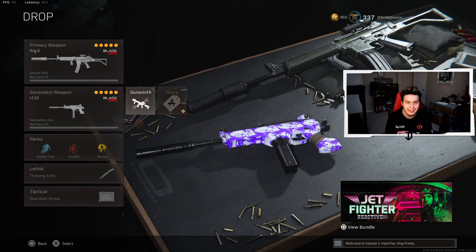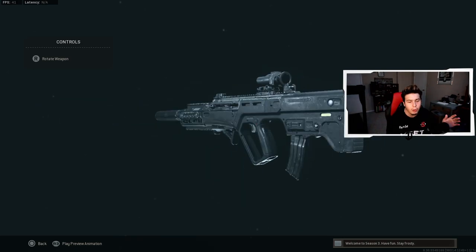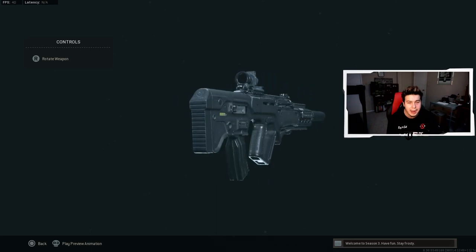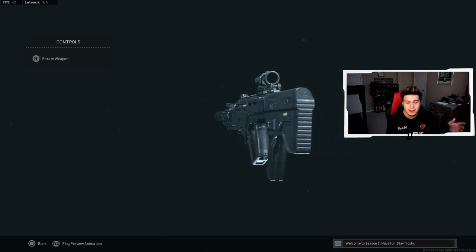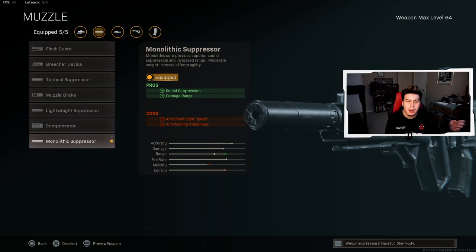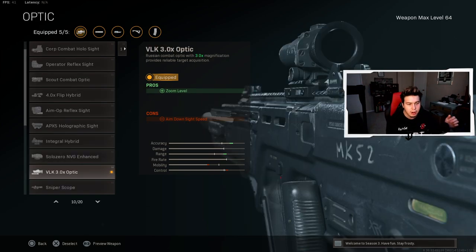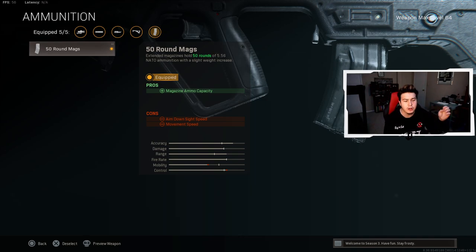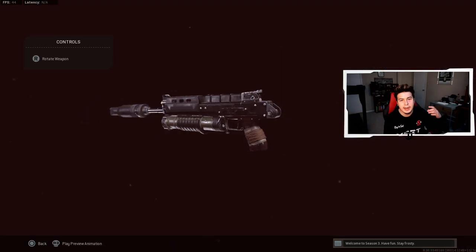The fourth class setup is the RAM-7, which gets mentioned a lot as a potential meta weapon. It's actually TFue's go-to class and it has even broken a personal record for me. For the muzzle, Monolithic Suppressor for sound suppression and damage range. For the barrel, the FSS Ranger for damage range, bullet velocity and recoil control. For the optic, the VLK 3x. For the ammunition, 50 round mags to increase magazine ammo capacity to 50 bullets. For the underbarrel, the Commando Foregrip for recoil stabilization and aiming stability.